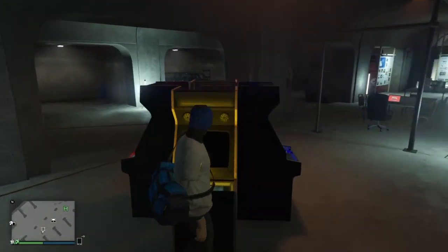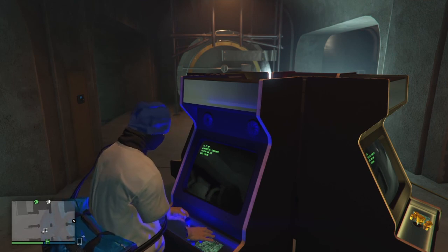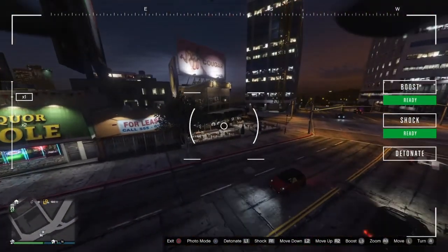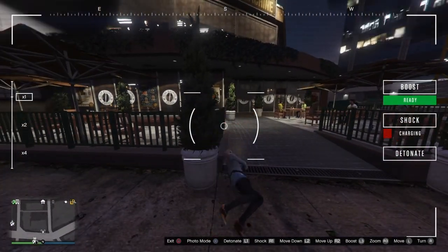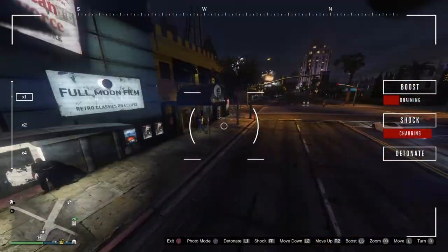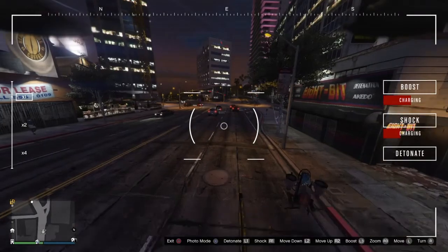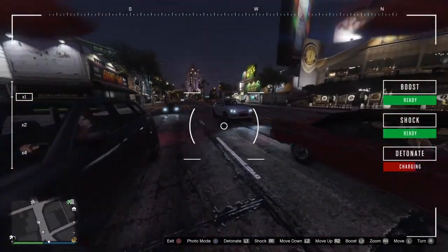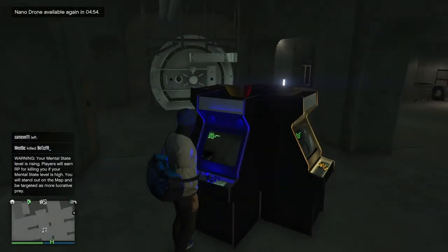Here is the nano drone station. This is a useful upgrade — it lets you launch a nano drone from your person or from the station. It's pretty much the same as the Terrorbyte drone, meaning it can detonate. You can go up and down, tase someone, and it has a really good boost to make it faster. Look at that range — you don't always need to get in close proximity to someone. To detonate, you just stay near a car and bam, just like the Terrorbyte drone, it charges up and blows.